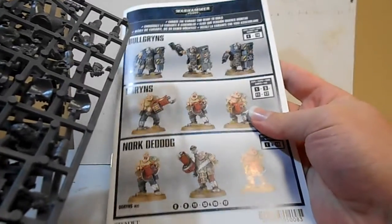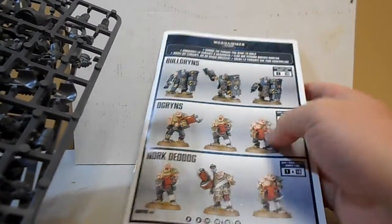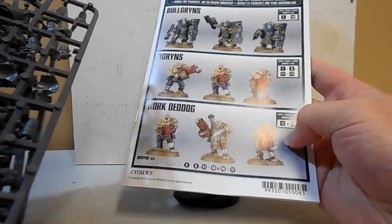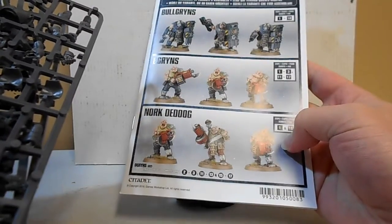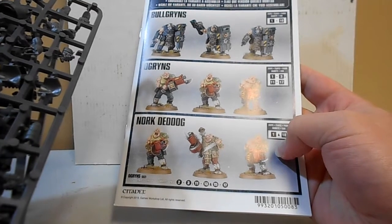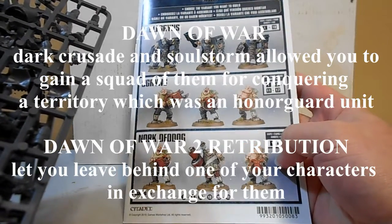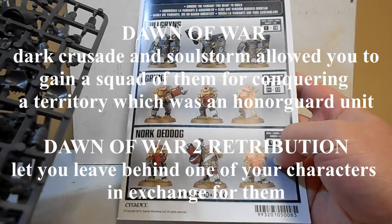Since the introduction of this kit, there's now actually the option for you to have, instead of a Nork Deddog, a Bodyguard Ogryn or Ogryn Bodyguard, which is honestly really cool. I seem to remember Dawn of War having the option for you to have an Ogryn in your bodyguard, but I think that was a Dark Crusade thing.